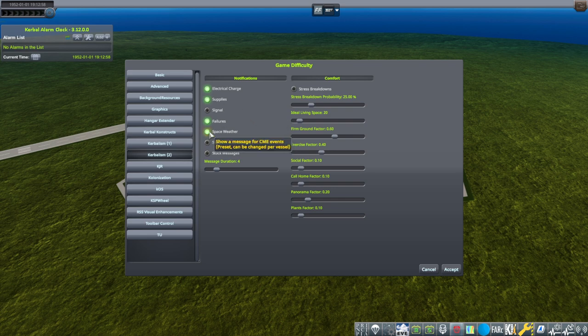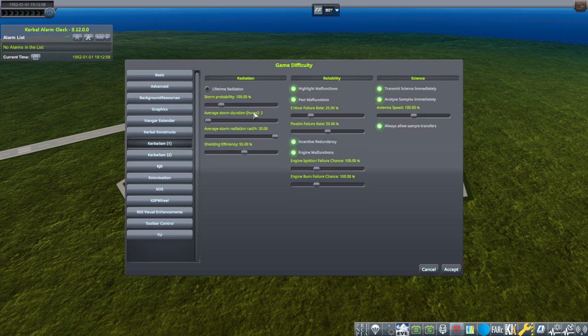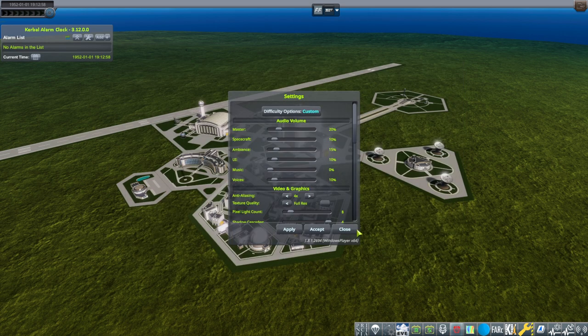Space weather notifications - yes, I want those. Stress breakdowns - sure, why not. I don't know what I should set these at. But maybe that's why they weren't getting warnings. We have that now. I don't know what you guys use for these numbers if you're playing with Kerbalism. Hopefully that'll reduce the incidence of problems.